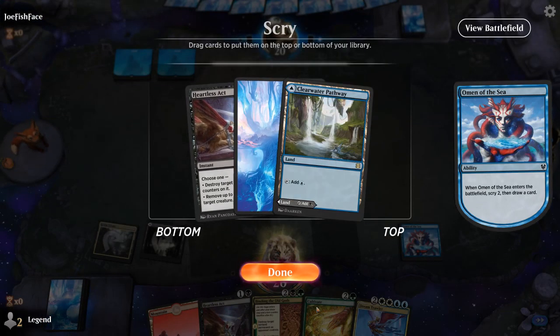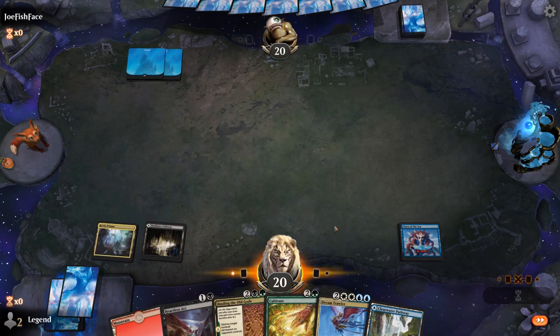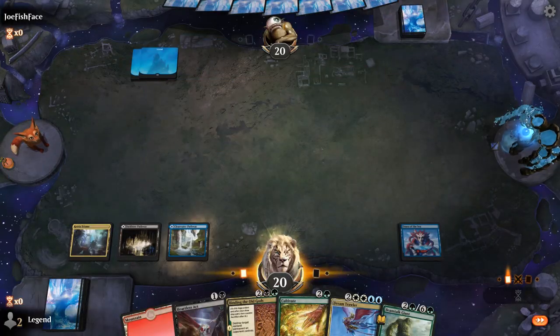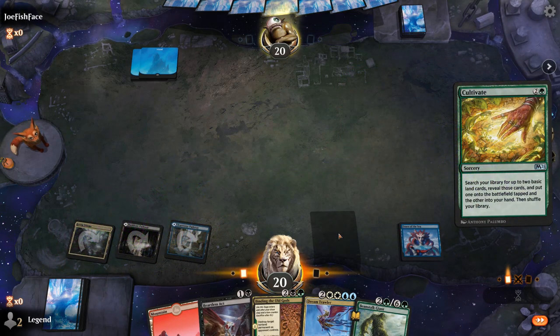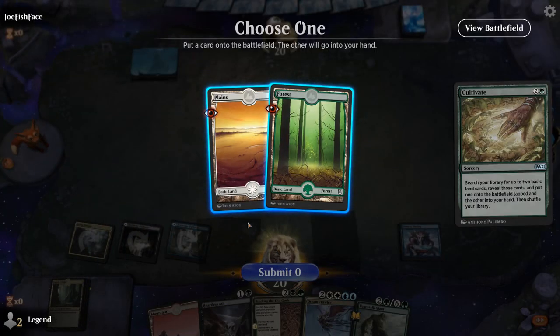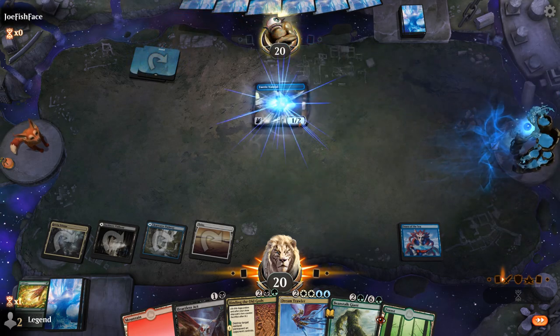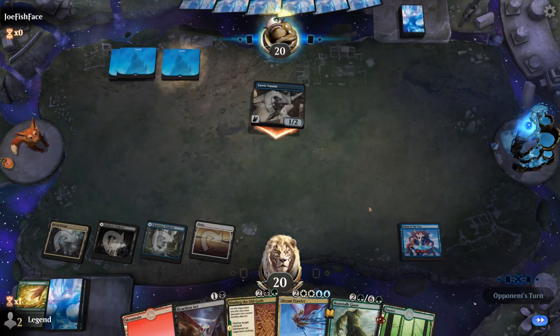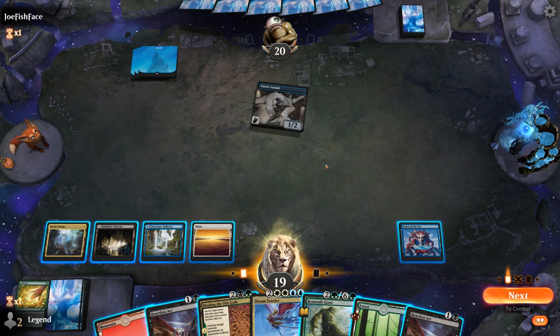Another Heartless Act — probably not needed, I'll take the land. Then we can play this as a blue source, which is also useful for Dream Trawler. And Cultivate — get a Plains for sure, and then we already have double blue, so I'll get a Forest. Faerie Vandal end of turn, so some sort of flash deck. Faerie Vandal can be difficult to kill with Heartless Act if they put a counter on it.